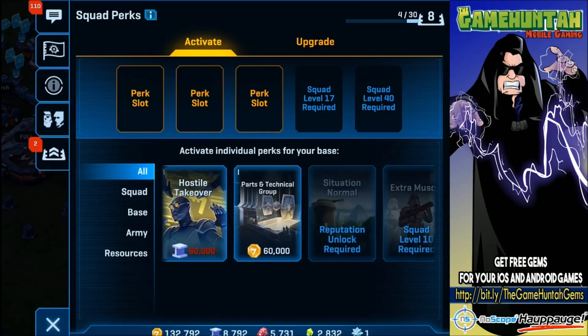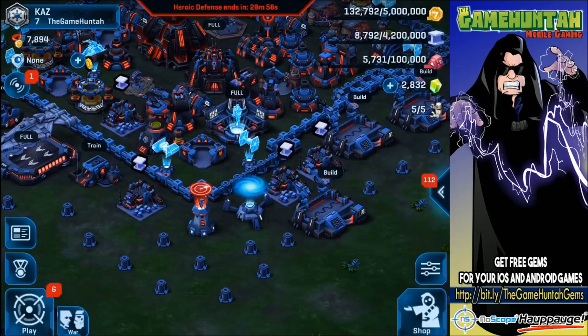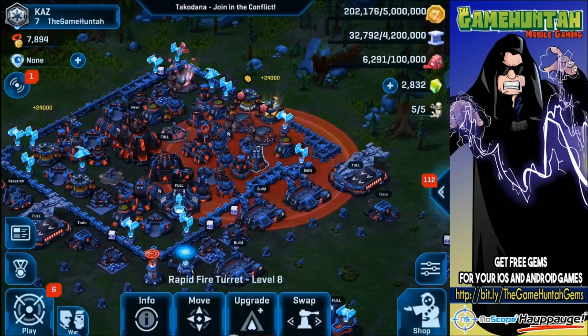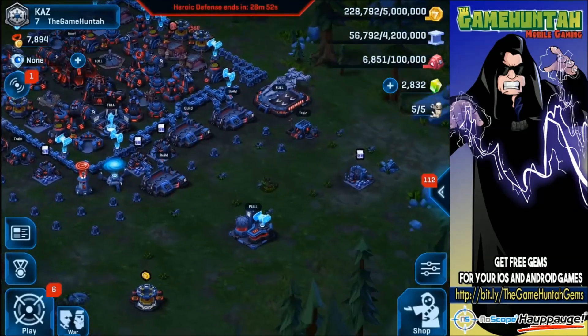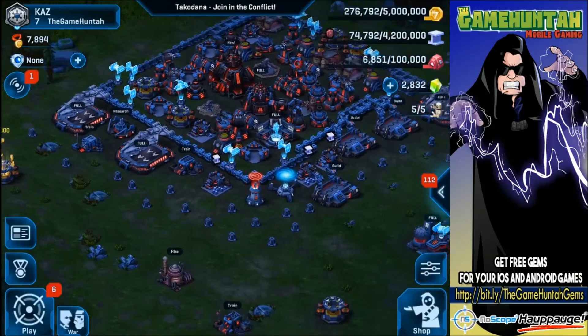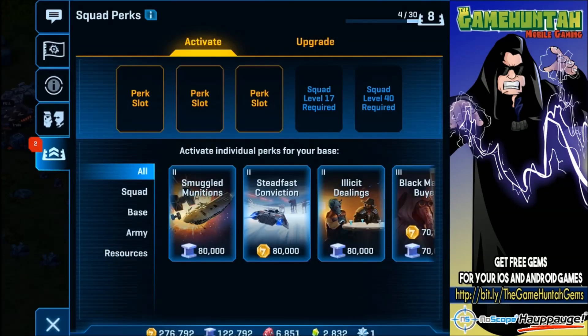I got a couple things to do in here, but let me recollect some of the resources I have real quick. Then we're gonna take a look at the perks in a second to see the new additions. Need to go here — perks. Okay, so we got three perk slots.